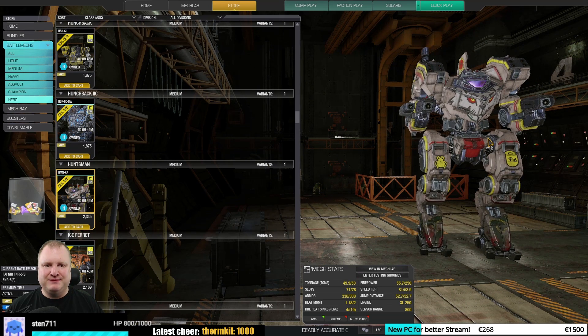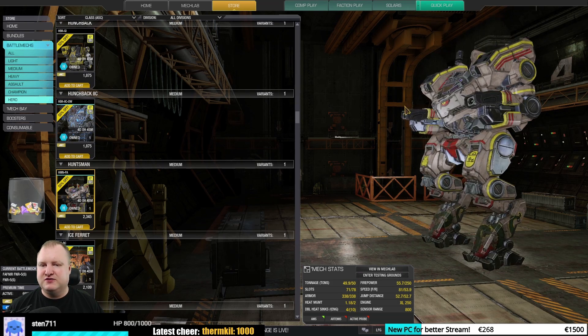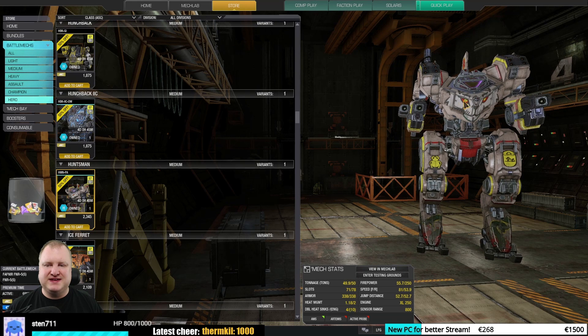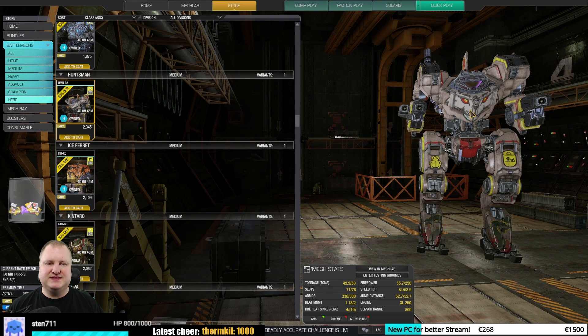The Huntsman Packet can be a nice basis for a missile build on the Huntsman. If you enjoy the Huntsman gameplay, you can use this as your base model and get the added 30% C-Bill bonus. I would say this is a good to very good mech that you can pick up.